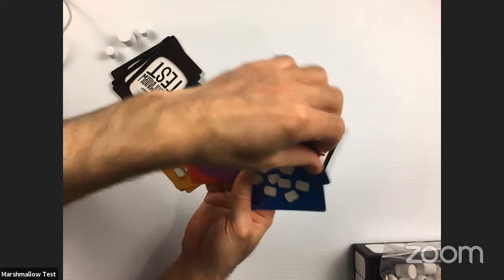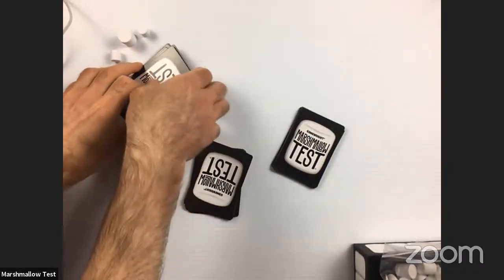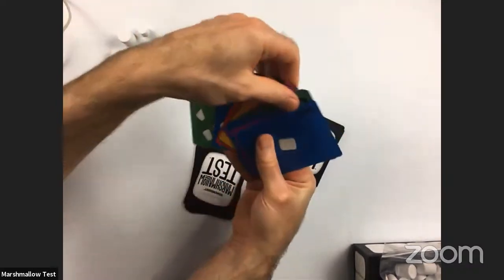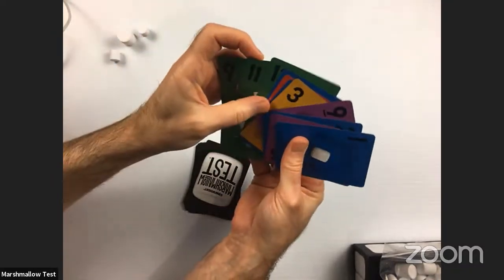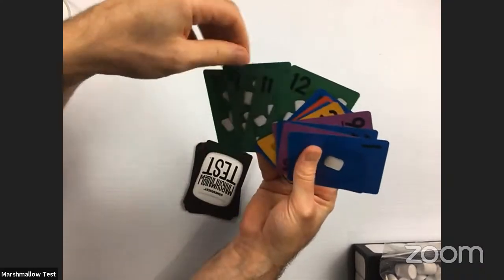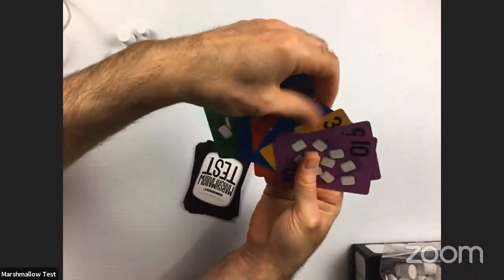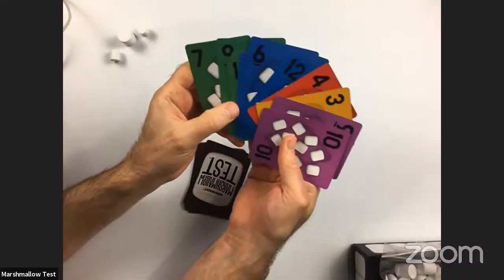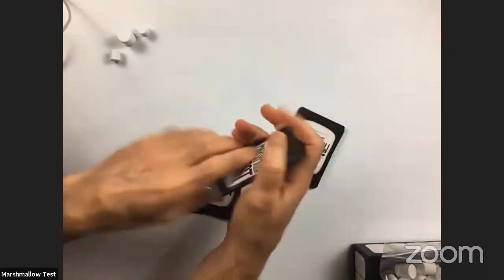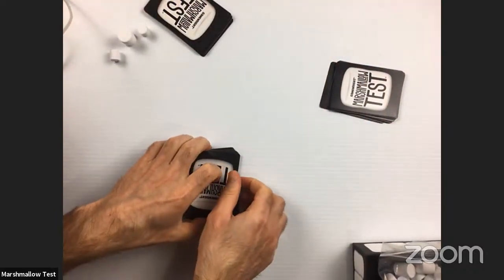I'll sort these more or less by color and by number for the last player's hand as well. This player has a little bit of all colors plus a bunch of green, so there's going to be some competition for green. This player only has one red, one yellow, and a bunch of greens, blues, and purples. I'll put them in their different spots around the table.